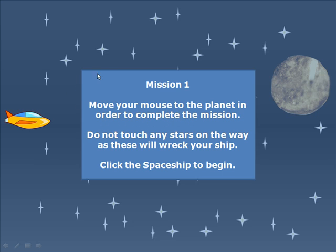Basically what we're going to do is move our mouse through the stars all the way to the planet over here on the right. If we can do that without touching any of the stars, we'll be successful. The missions will get harder — the stars get bigger, and you will actually run into enemies that will try to keep you from your mission. The object of the game is to get there in spite of all these obstacles.